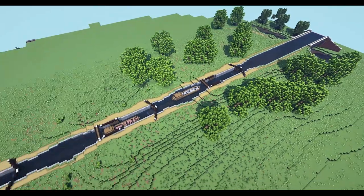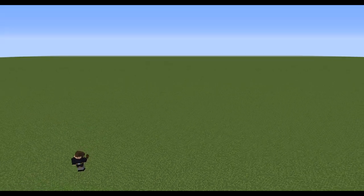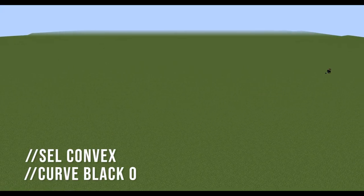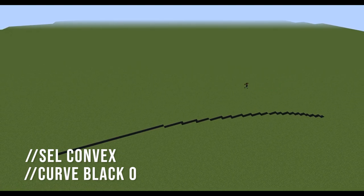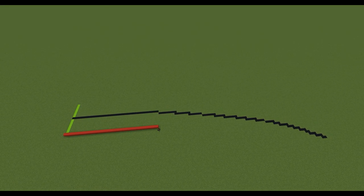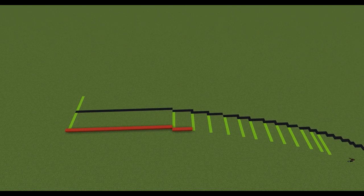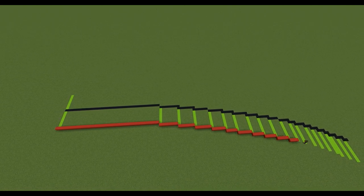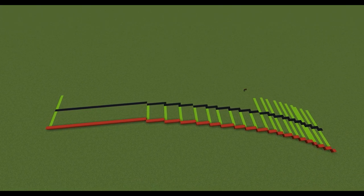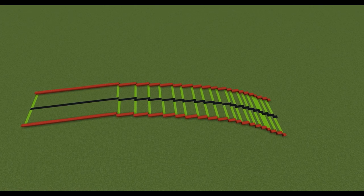The first step is to draw a curve on the ground to follow for the curved section of the canal. You can do this using the convex tool along with the curve command in World Edit, or draw it out by hand. From the black curve I've drawn spines either side of the centre line in green wool - each seven blocks wide giving you the 15-block base. Along the edges I've included some red to show where the walls are going to go. You can do all of this with World Edit or by hand.